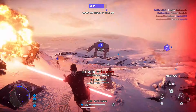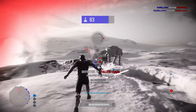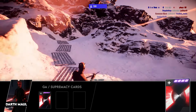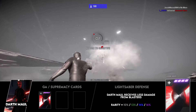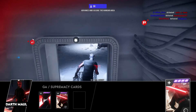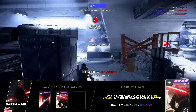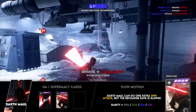Starting off with his best star cards for Galactic Assault — keep in mind these are a matter of opinion, not objectively the best. The first card I'd recommend is Lightsaber Defense, which causes him to receive up to 16 less damage from blasters at all times, equivalent to having 812 HP against blaster damage, which accounts for roughly 95% of the damage you take — a no-brainer. The second card is Flow Motion, which allows Maul to use one extra Spin Attack at the cost of a 10% slower recharge rate — absolutely essential to how you play him.